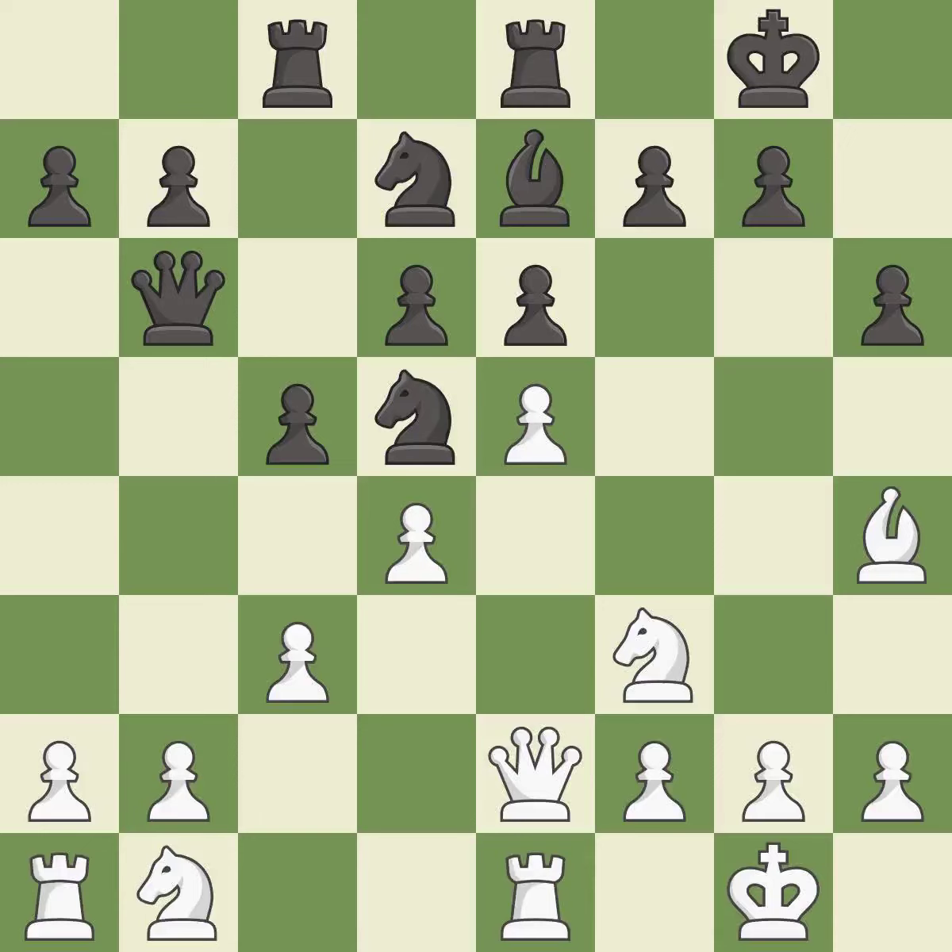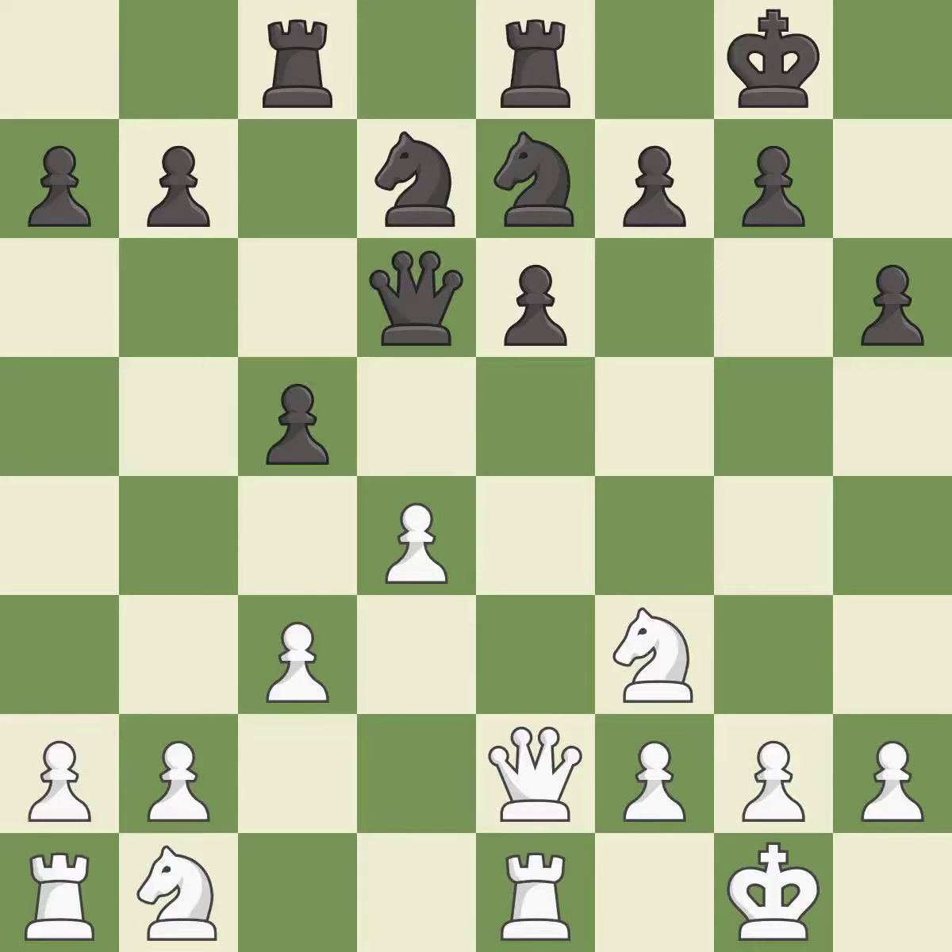This offers to exchange pieces of equal value — it is best. This is an equal trade — it is best. Takes back — it is best. The pawn is now passed because it can no longer be challenged by opposing pawns as it tries to promote — it is good. Recaptures — it is good. This connects the rooks, which helps them coordinate together in the future — it is excellent.